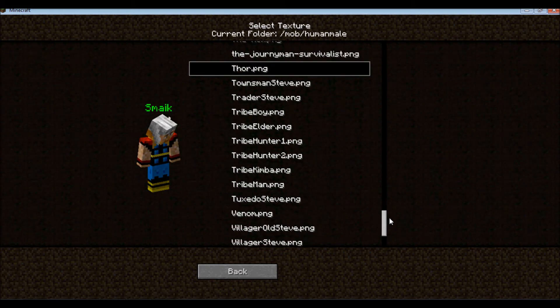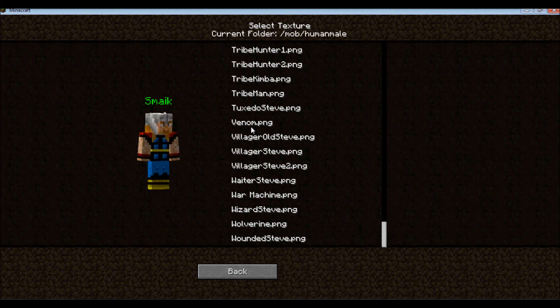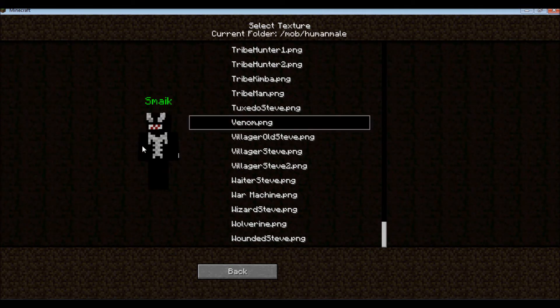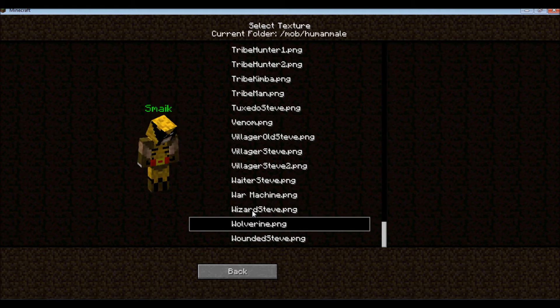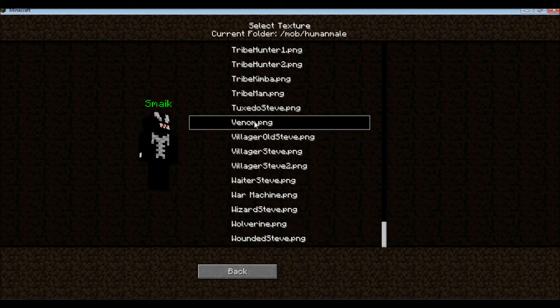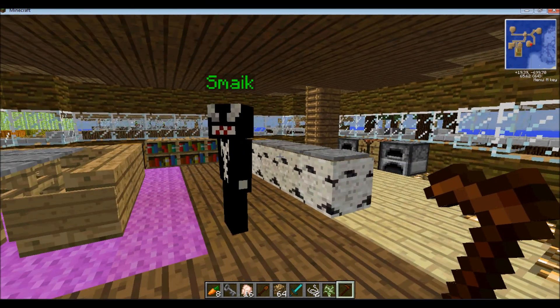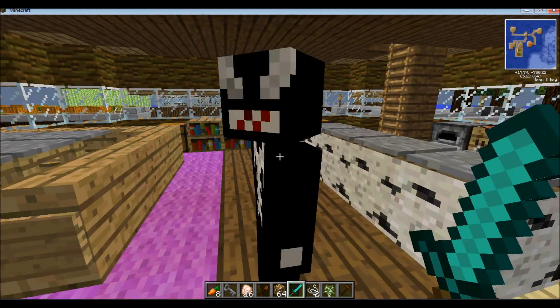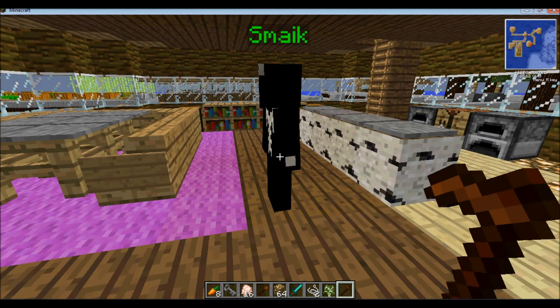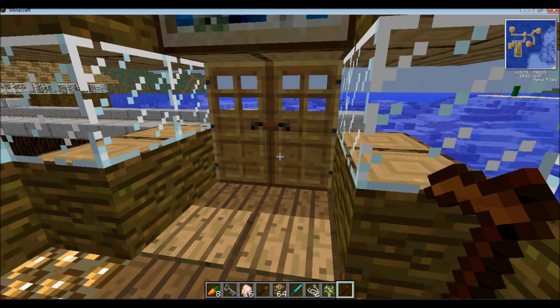I think that's it — though I lie. There's a Venom — sweet, that is a cool texture. War Machine. And Wolverine. And just for the hell of it, I'm going to have a Venom walking around my village. He's set to friendly. So those are all the cool little textures that you can add.